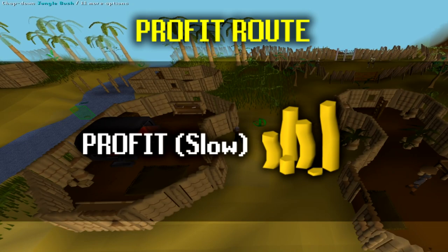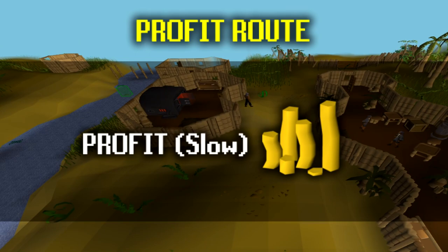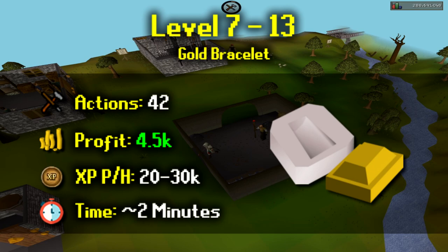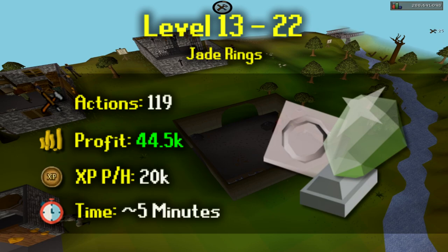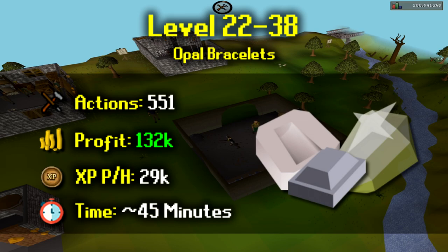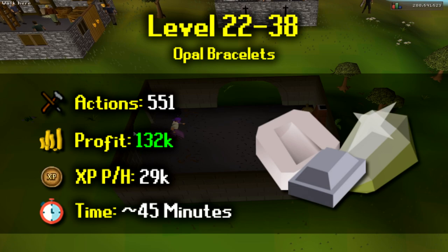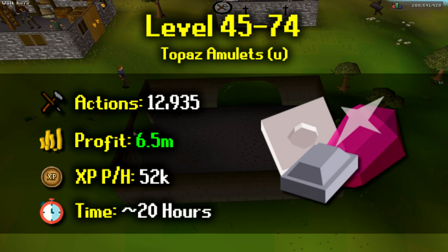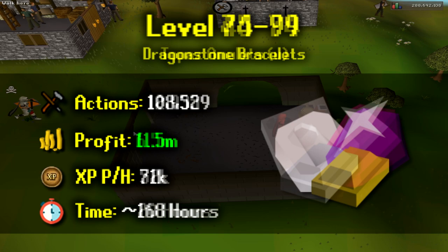Now we move on to the profit method. This is fairly slow XP so it's only recommended if you want to solely make a profit from crafting. Before level 7 do quests or take a small loss doing leather items. From level 7 to 13 make gold bracelets — 42 required, profit of 4.5k. Level 13 to 22, make jade rings — 119 required, profit of 44.5k. Level 22 to 38, opal bracelets — 551 required, profit of 132k. Level 38 to 45, topaz bracelets — 415 required, profit of 120k. At level 45 make topaz amulets all the way to level 74 — 12,935 required, profit of 6.5 mil, at 52k XP per hour taking around 20 hours.